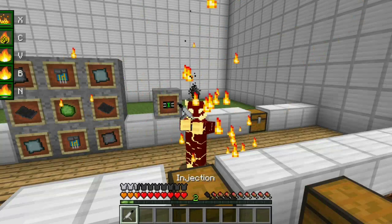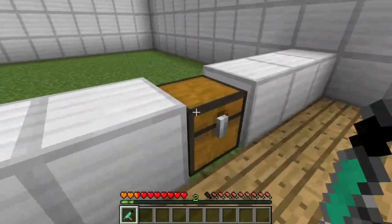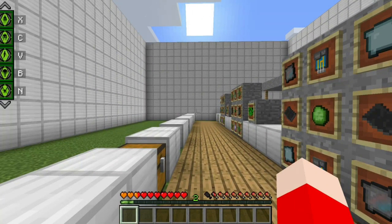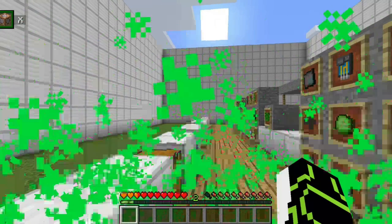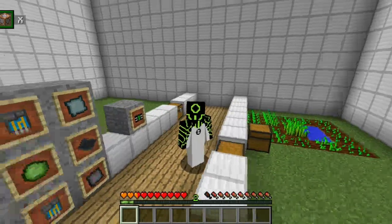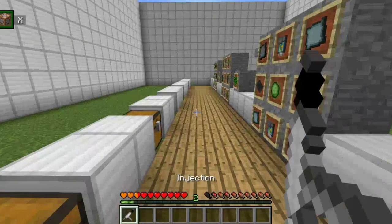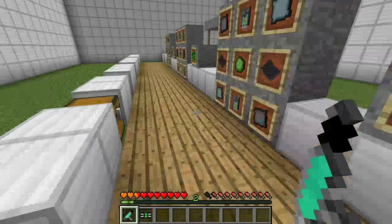Basically now you just gotta wait till the Omnitrix times out and then wait for it to time back in — which we're not going to do, so that's why I grabbed some injectors. Now I'm back to normal. Just because I want to show one more alien from this Omnitrix, we'll go ahead and grab another one. We activate it and now let's go Upgrade. I haven't actually tested out Upgrade so I don't know what he does.